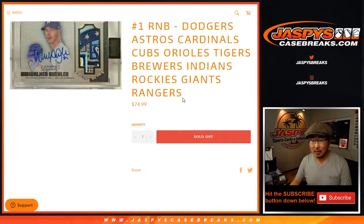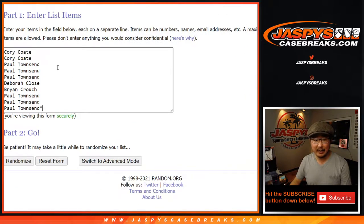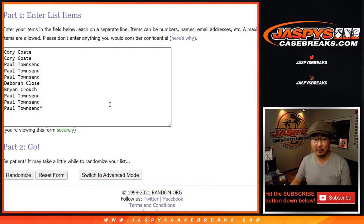The instructions aren't there, sorry about that. Everyone here knows how the number block works. Remember, zero gets any and all redemptions, including one-of-one redemptions — although doubtful there will be redemptions in Dynasty, but just FYI.